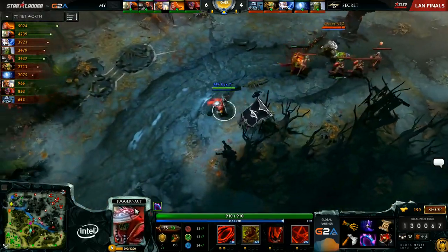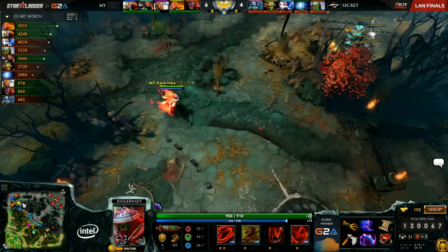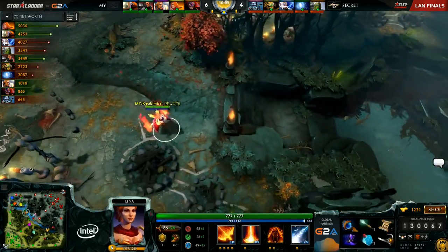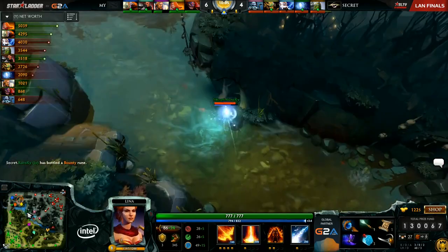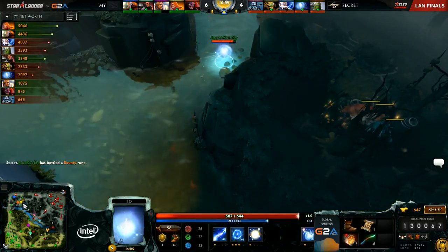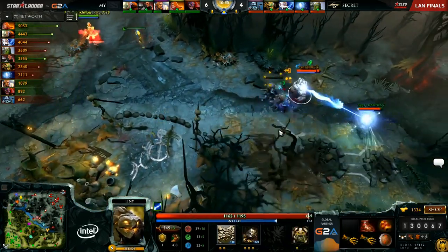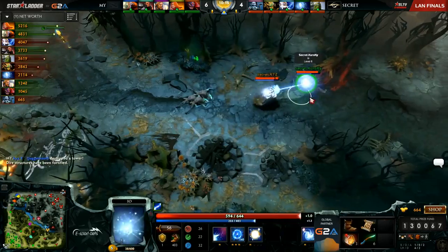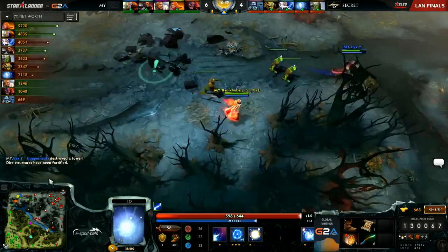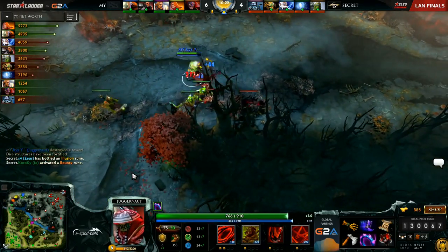He actually got the bottle as his first item pickup before he even got boots, just to help him out in that 1v1 against the Axe initially. As things stand, it seems Secret is slightly on the back foot here. Lina has a lot of momentum — Kuro looking for the LSA on Arteezy, but it's kind of hard to find the initiation. They get the T1 tower. So again, Malaysia may not be finding a kill off of this, but they've got complete control — they're the ones dictating the flow of this game right now.